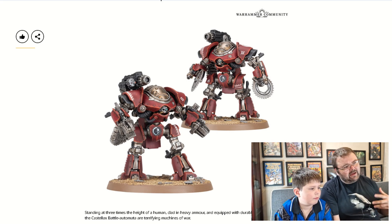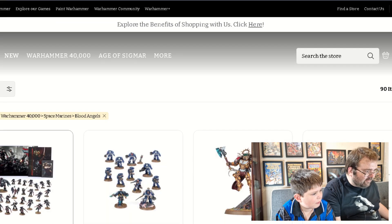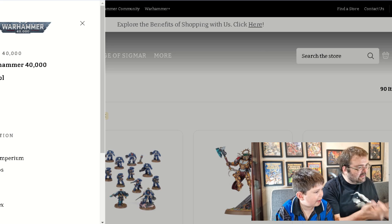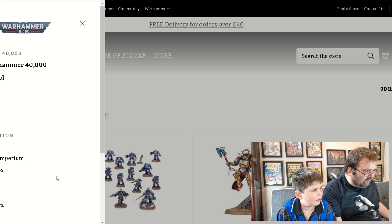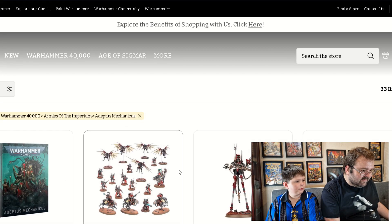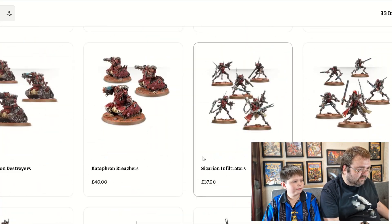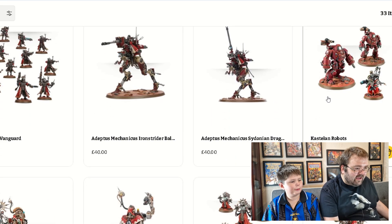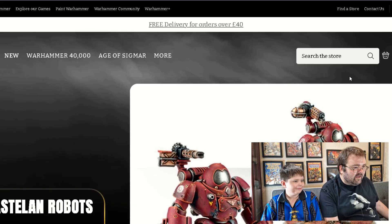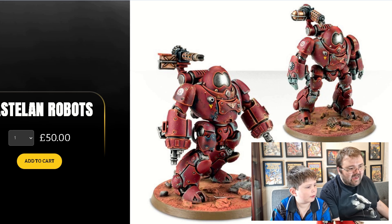In the current 40k Ad Mech range there are Castellan robots. Just to show you those for comparison — they look a bit like Hulkbuster from Marvel. I think they're okay but I do much prefer the Horus Heresy versions. The Castellax robots look a bit more scary with their helmet design, whereas the Castellan ones look quite friendly — you'd quite like to hug one of them, they look like Baymax.